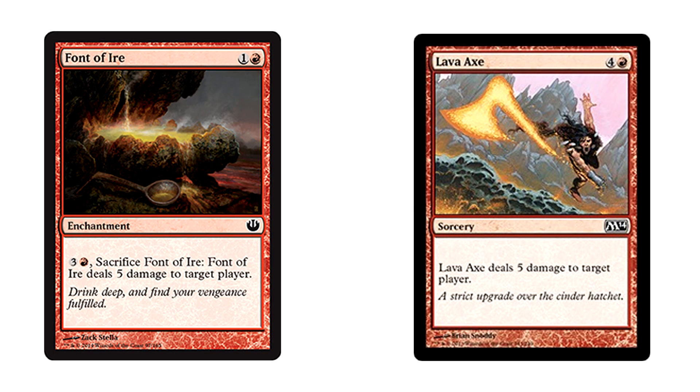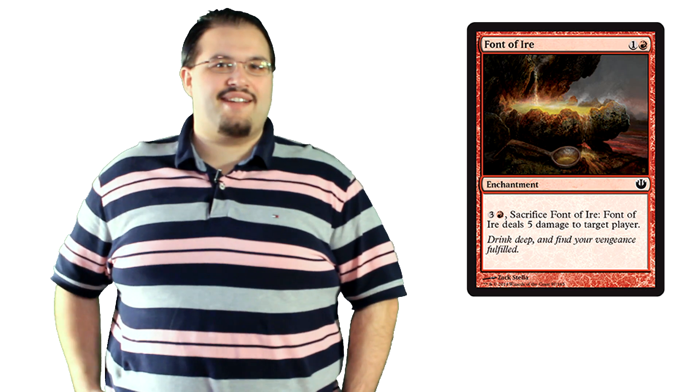The red font's ability is basically a Lava Axe for four mana and sacrificing it. The card is fine, obviously made for limited which is perfectly reasonable. Yep, the Lava Axe in a bowl. I really have nothing else to say about that.